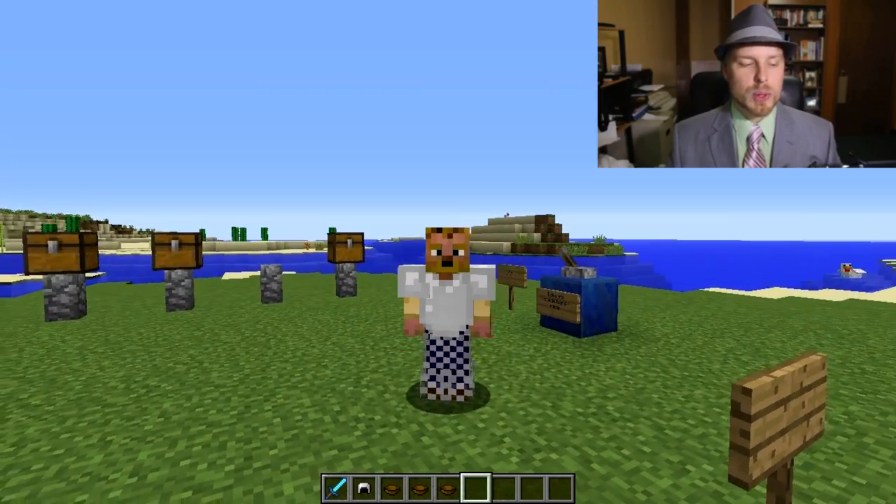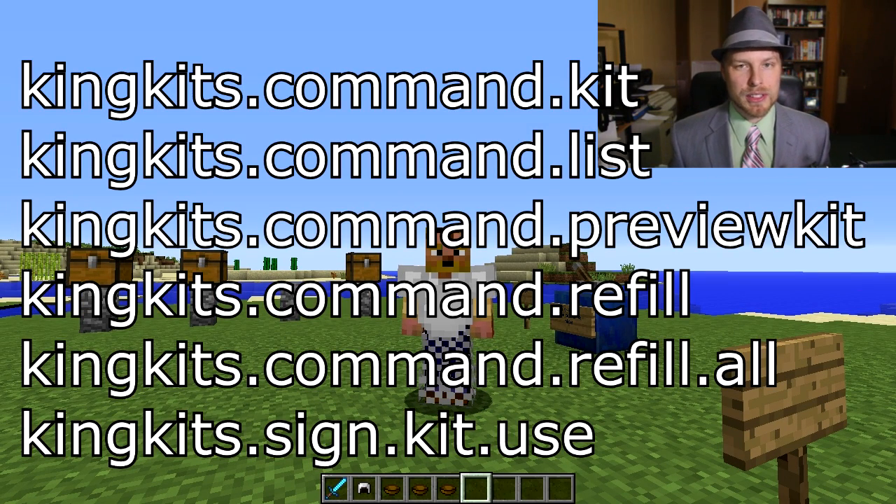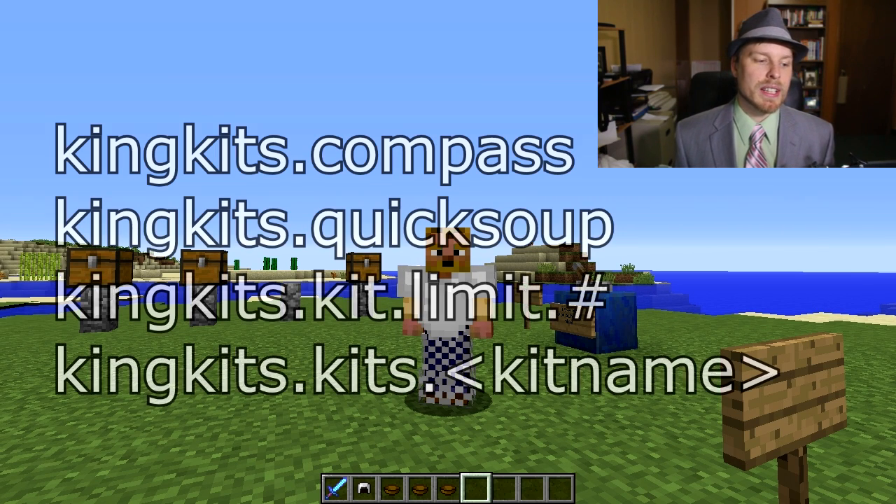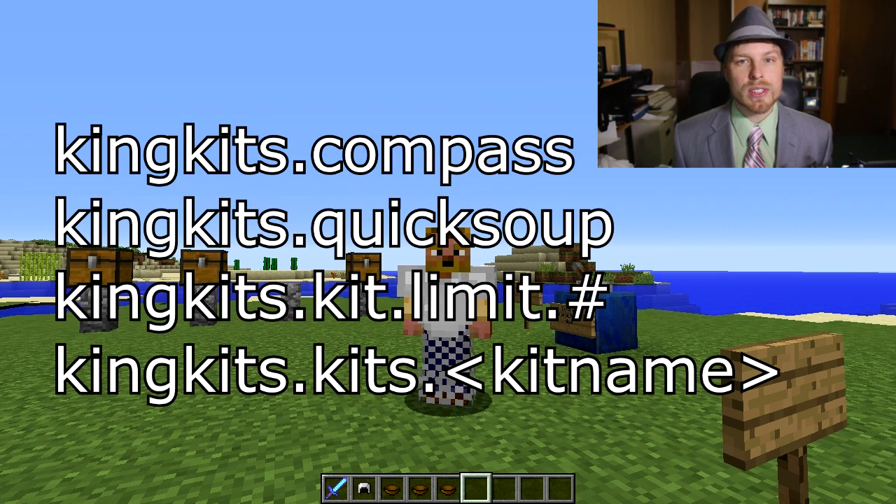For permissions: 'kingkits.command.kit' allows players to use the PVP kit command to select kits. 'kingkits.command.list' lets them list kits, 'preview' lets them right-click to preview a kit. 'kingkits.command.refill' lets them refill a bowl, or 'refill.all' for all bowls. 'kingkits.sign.kit.use' lets them use sign kits.